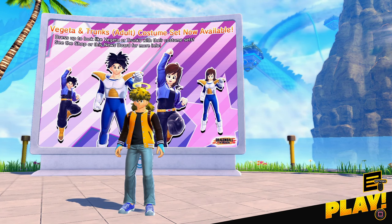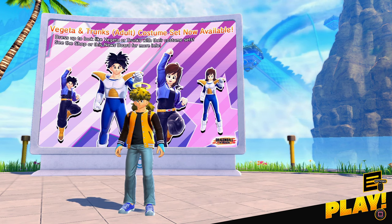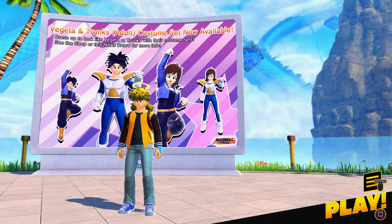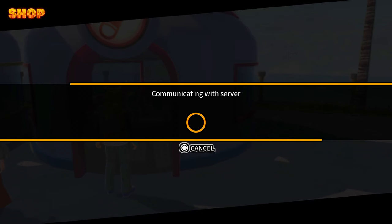Before we get into the level 30 Cell gameplay, I wanted to go over the recent update that Dragon Ball Breakers had. As you can see, we got new cosmetics which I'm wearing — I got the light blue jeans, the blue sneakers, the halo on my head, and of course the little puppy. Look at him!